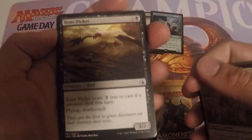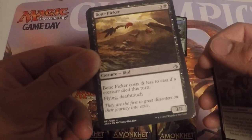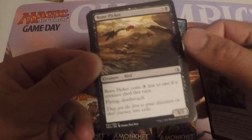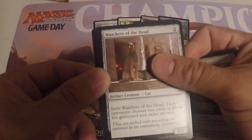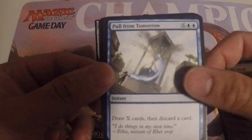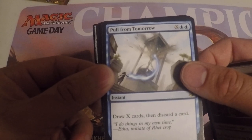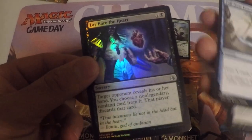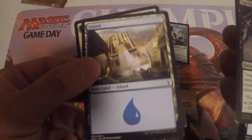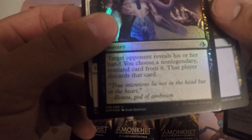Not bad — Bone Picker, which is a really good card. If a creature dies this turn you only pay one and you get a 3/2 with flying and deathtouch. Some of these other cards aren't all that great. Pull from Tomorrow — that card has been spiking like crazy. And there's a foil in here. This discard spell is not bad if you're playing black: target opponent reveals their hand, you choose a non-legendary non-land card from it, and that player discards that card.